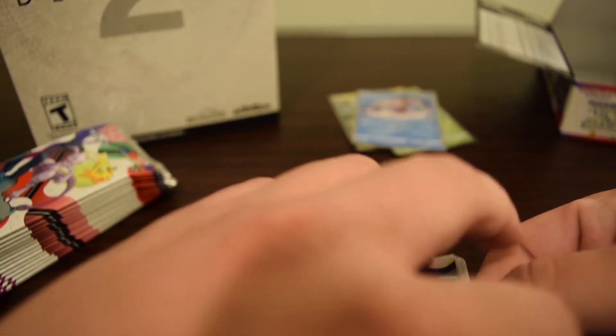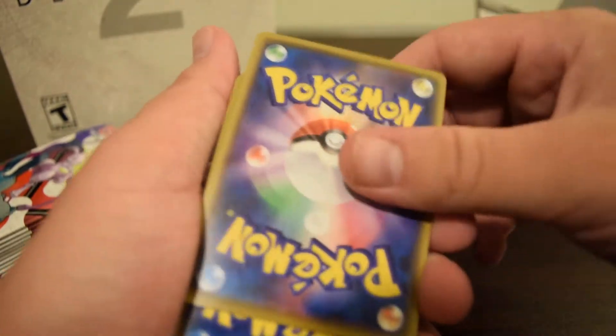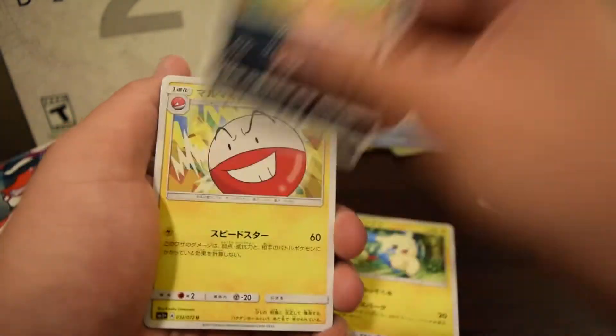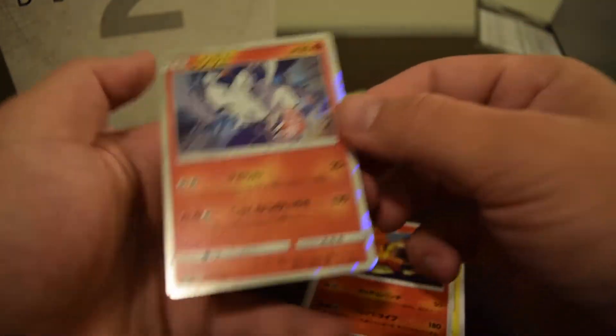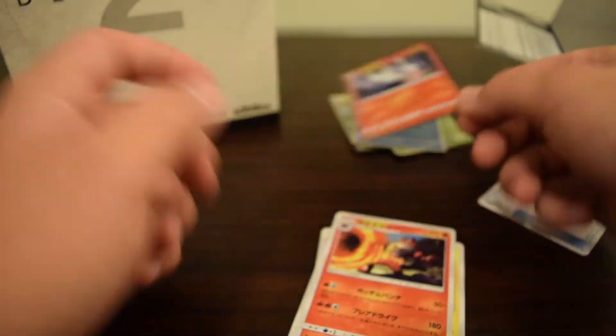You're not guaranteed a secret rare out of these boxes. So we have Great Ball, Minun, Scraggy, Electrode, Snorlax — and another holo. There's a little bit of a print line there but that's alright.